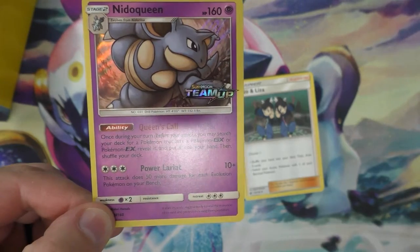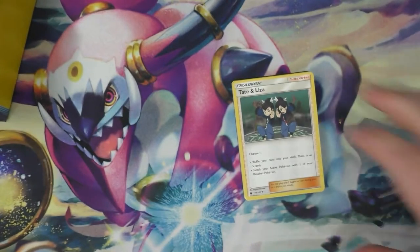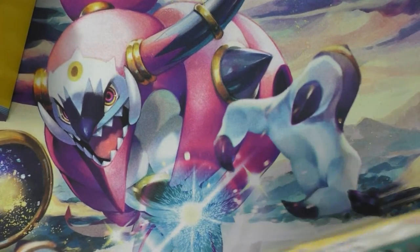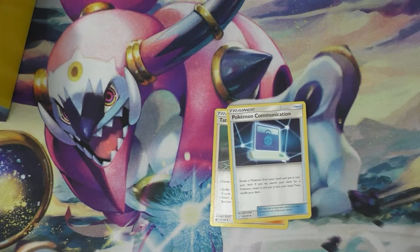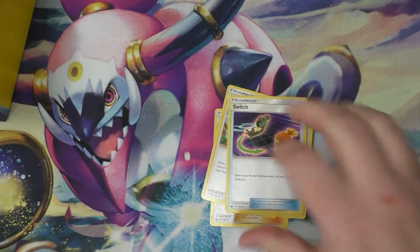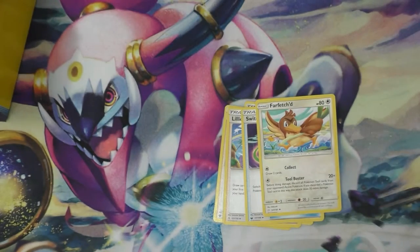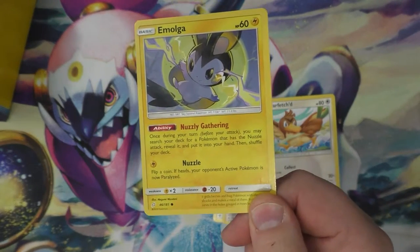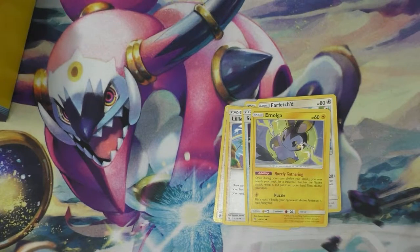Sorry, I'm like upside down trying to do this. That looks really cool on camera, this foil. We got a trainer — Tate & Liza, Communication. Reveal a Pokemon from your hand, put it into your deck. If you do, search your deck for a Pokemon, reveal it, put it into your hand. Oh, that's really cool. Got a Lillie trainer, got a Switch. We got a really cool looking Farfetch'd. Volbeat — I hate Volbeat so bad in-game, flying and electric, just a pain in the ass.